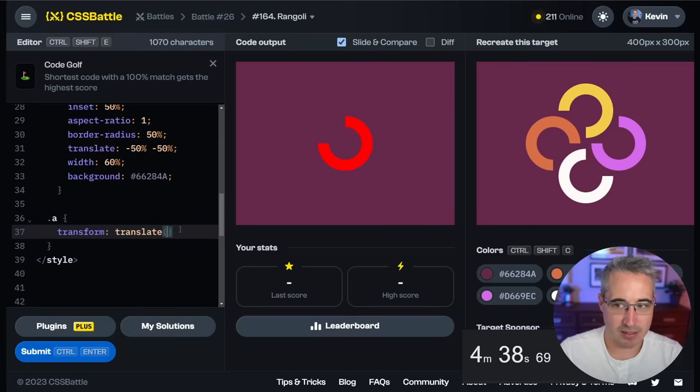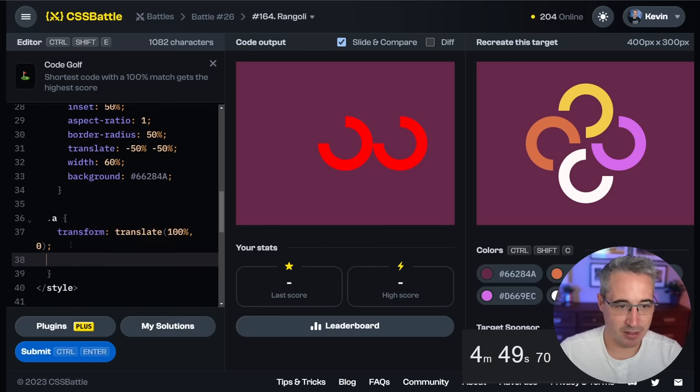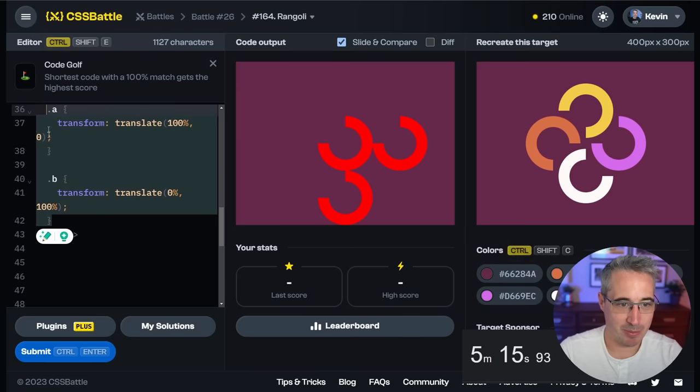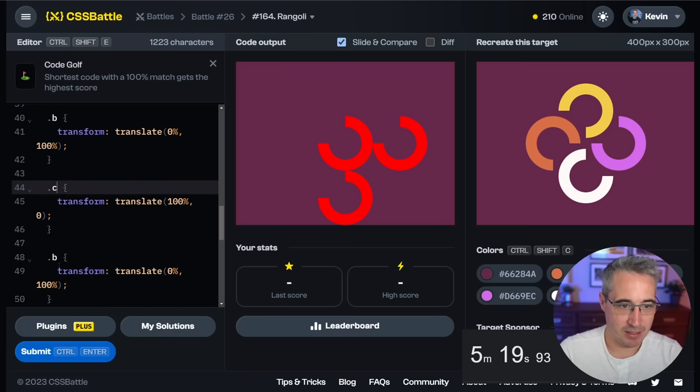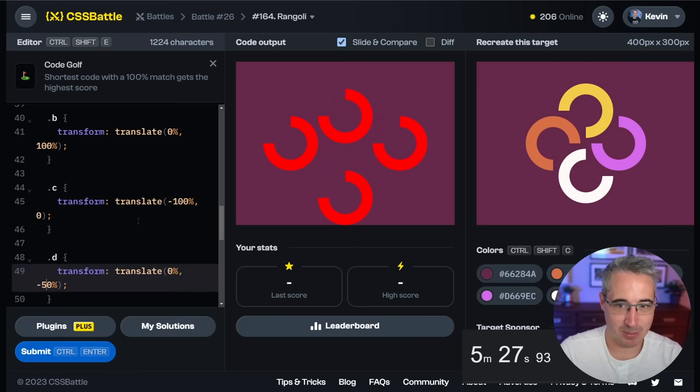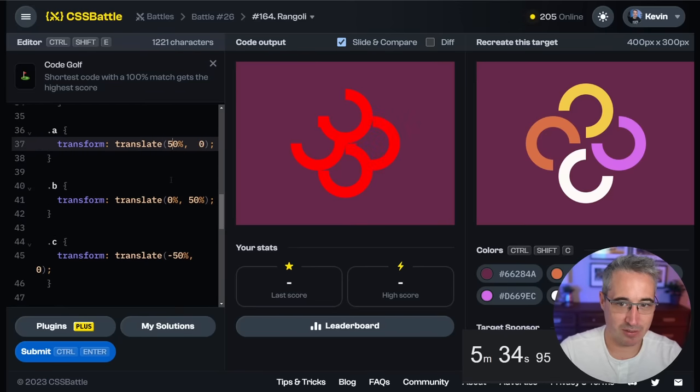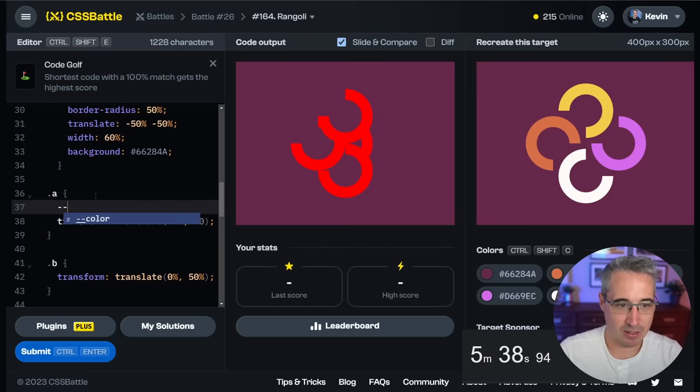Let's do translate — 100 and 0 — comma 0. So this one will be 0 then 100 down. These numbers are too big but let's get them all spaced out-ish. Let's copy both of those. Then we do C and D which will be the negative versions of the same thing. Maybe it's 50 and we'd actually be in the right spot. Let's quickly update those and then fix the colors. A is the one on the right, so that one gets this color.